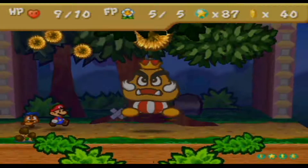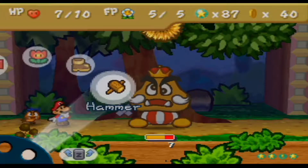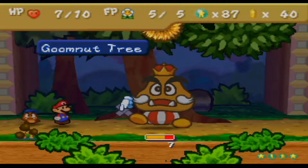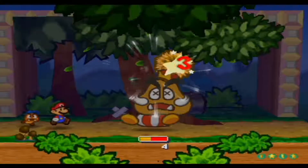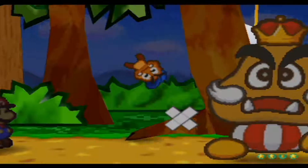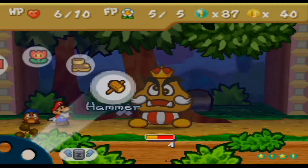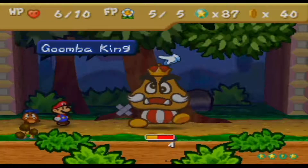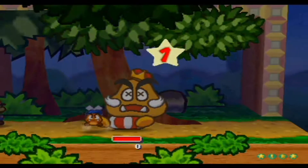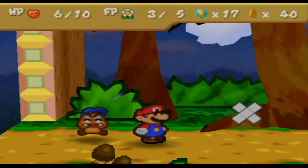That takes out two of them in the process. And he does that little shrub attack. What you're actually going to want to do is, instead of attacking the Goomba King, attack the Goomba tree. That falling on his head will deal 3 damage. I think you can only use it once unfortunately — I tried to use it again, but it didn't seem to work. So, using a Power Jump and then a Head Bonk, we'll take care of him, and we get 30 star points. So many.